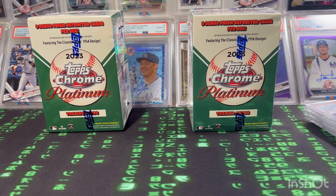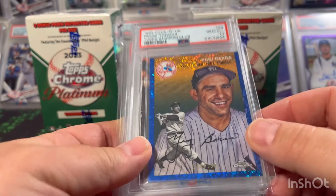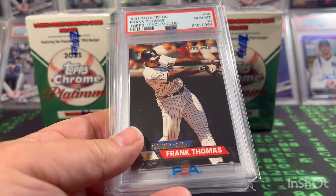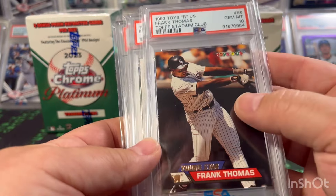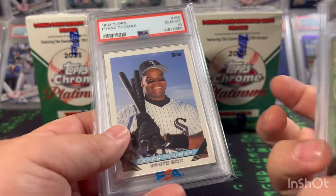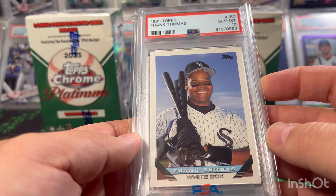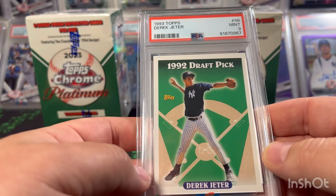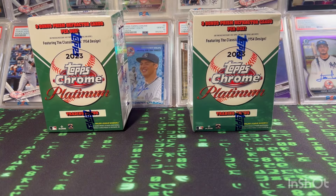These are the ones I actually bought from him: a Yogi Berra 140 out of 199 blue mini diamond — love that card. A Frank Thomas Toys R Us version in a PSA 10, 1993 Toys R Us Stadium Club — cool card. A 93 Topps Frank Thomas PSA 10. And you can't go wrong with a Derek Jeter rookie card in a PSA 9. Those are the pickups from Ron — thank you again my friend for the extra cards and the deal as always.